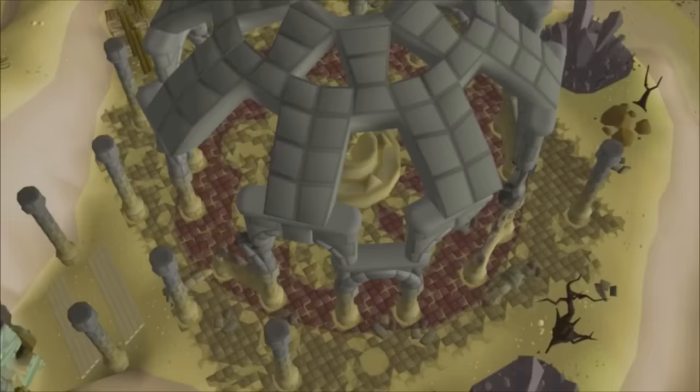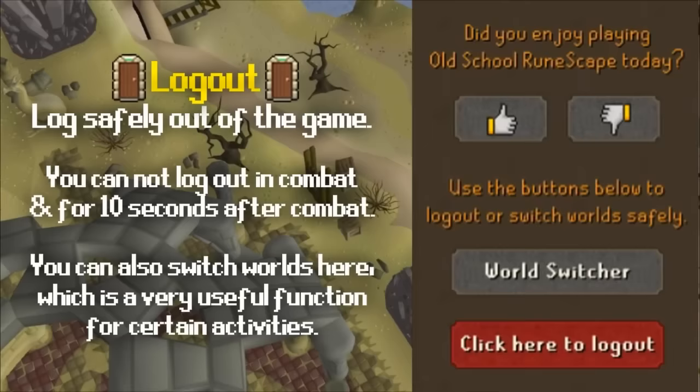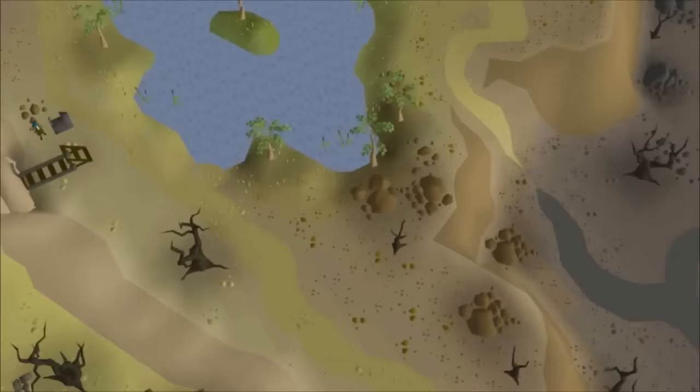The door icon is where you can log out. If you go inactive in-game for 5 minutes your account will automatically log out, or after 20 minutes if you remain in combat, so always use the logout button when leaving. There's also the world switcher, useful for certain methods and finding empty worlds for bosses and skilling. The next tab is your settings tab, with a few very important toggles you need to know about.